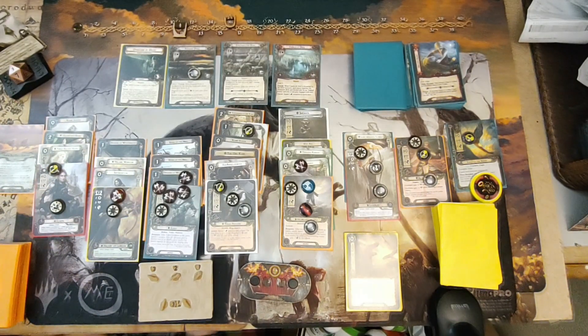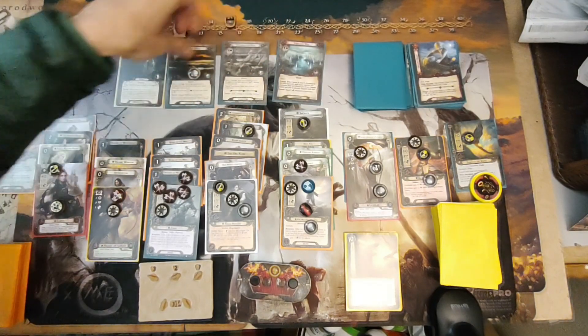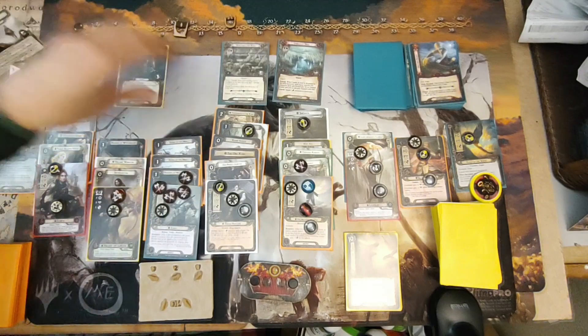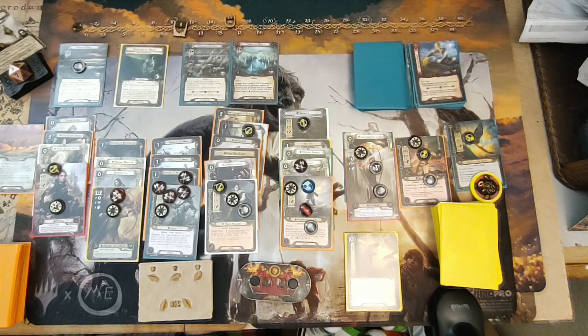We're going to exhaust Smeagol to travel to the Stagnant Pools. At the end of the round, we put Mire tokens.